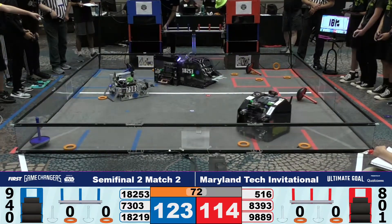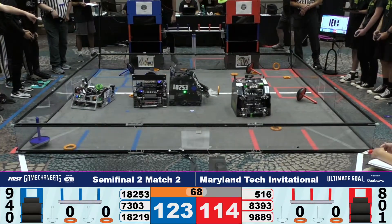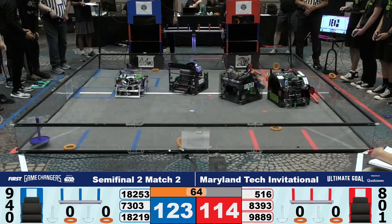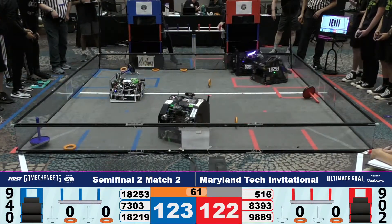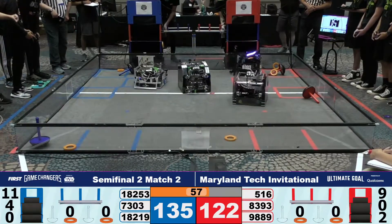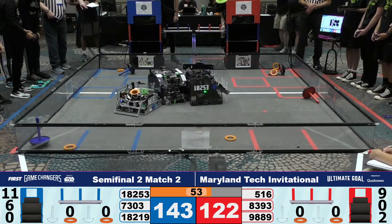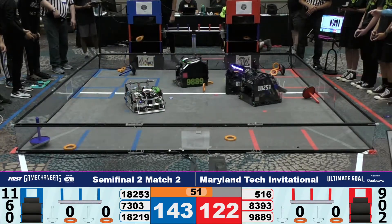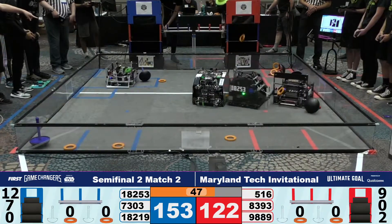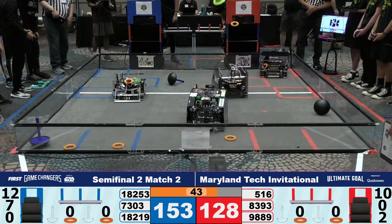18253 is continuing to play very, very strong defense, pushing robots around, making sure it's very difficult for the Red Alliance to actually get those scores. And it seems to be working, because Blue Alliance is currently in a very slight lead, 135 to 122, with one minute left in the match. This defense is crucial right now, but if the defense goes too far and they start pinning these robots, they're going to end up getting penalties from the referee team, so they have to be very measured in how they play this defense. But again, it does seem to be working.